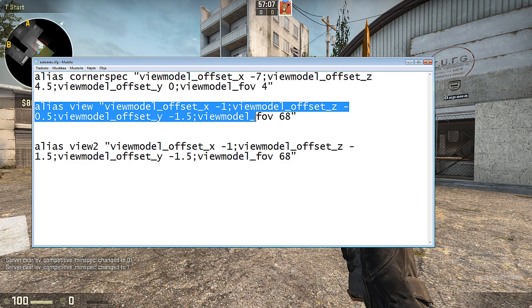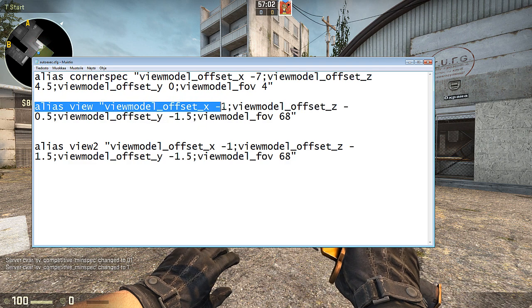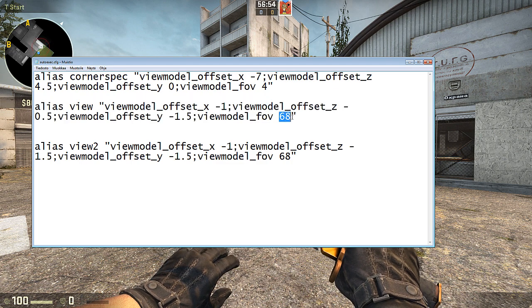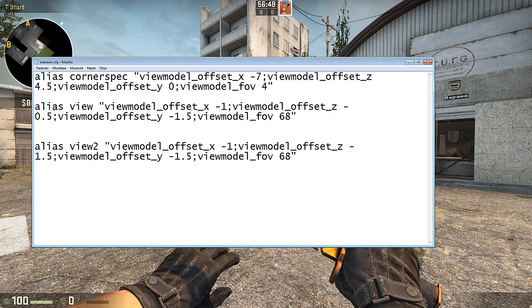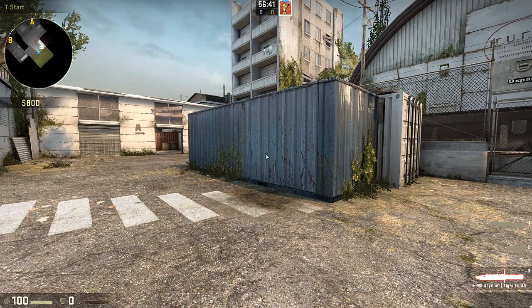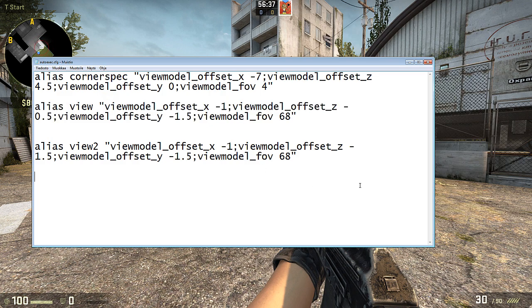Here is the alias 'weah'. Alias weah sets viewmodel_offset_x to minus 1 and viewmodel_offset_z values of 0.5, 0.1, and 1.5. The FOV is best at 68, which is the maximum. This is what I have bound to Button 1, which also changes the weapon. My bind looks like this — I'll write this in the YouTube description. Bind 1, slot1, weah.